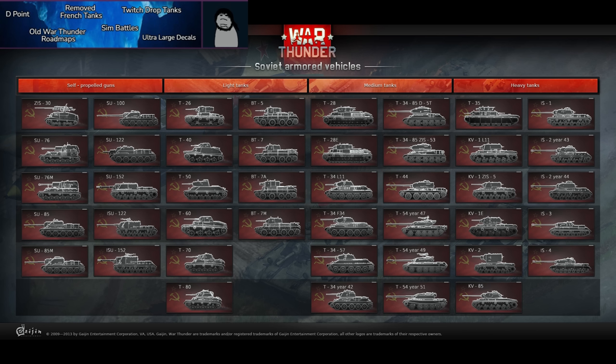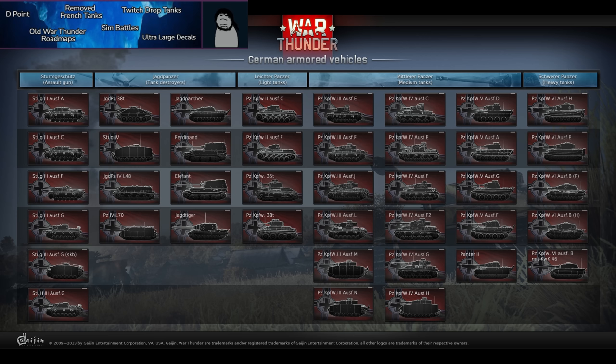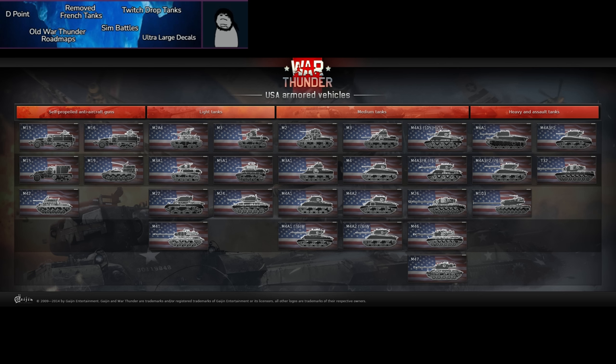Next: old War Thunder roadmaps. Around 2014, when ground vehicles were first introduced, roadmaps outlined what was supposedly coming to War Thunder. For example, the Stug Thor and Elephant were listed — the Elephant finally arrived six or seven years later as a battle pass exclusive. Aircraft roadmaps were even wilder, with vehicles like the Ho 229 added when standards were much looser. Nowadays Gaijin is far stricter about what vehicles get added.